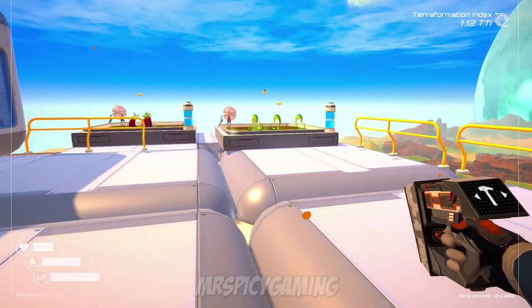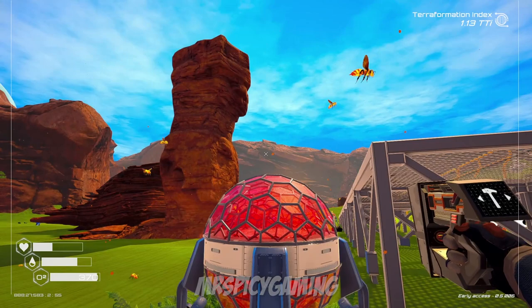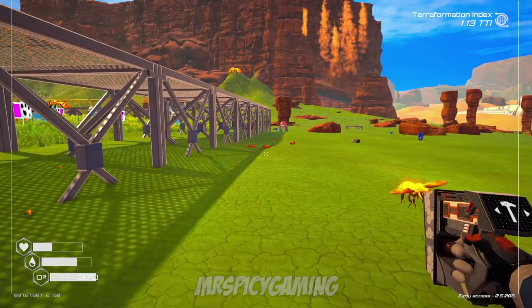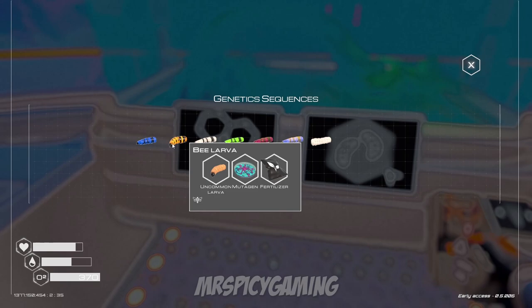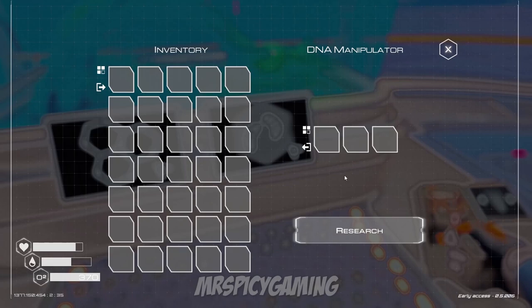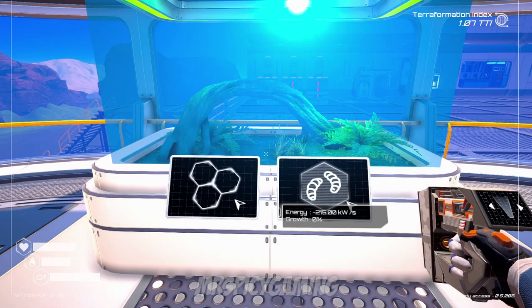That brings us to the second group: the intermediary product larvae. These are larvae you cannot find anywhere — you simply craft them, and they are used for nothing more than crafting something else. They are an intermediary product. These larvae are the bee larva and the silkworm larva. Both are made with the exact same recipe using an uncommon larva, mutagen, and fertilizer. Because it's the same recipe, the RNG decides which one you will get.